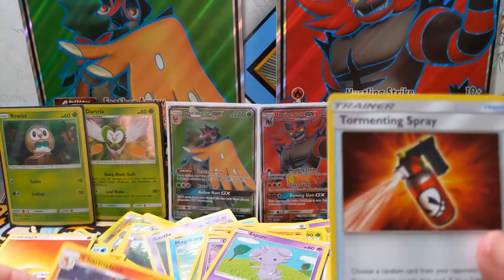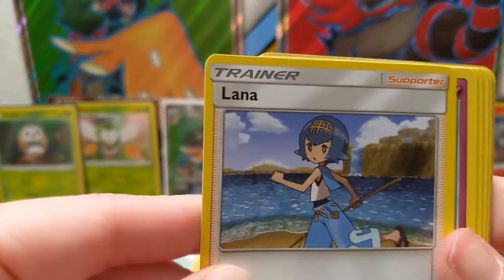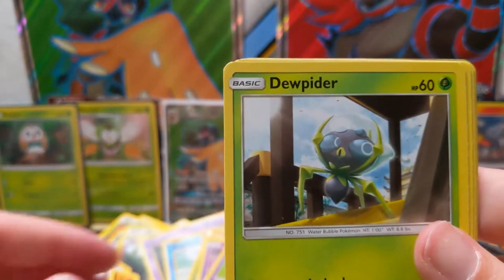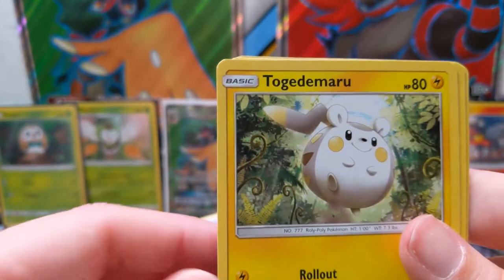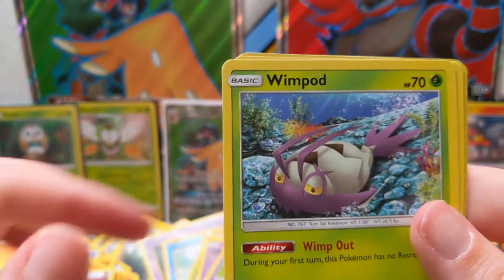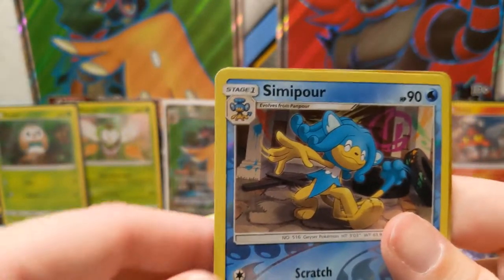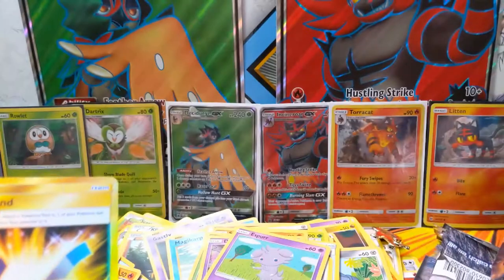For her last pack: Charmeleon, Tormenting Spray, Lana, Cutiefly, Diancie, Togedemaru, Wimpod, Meowth, Simipour, Choice Band — oh, you got a gold card!